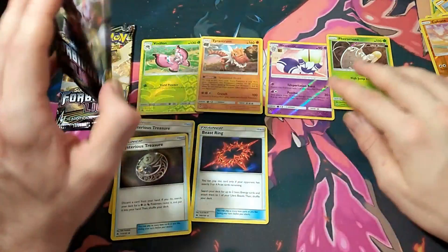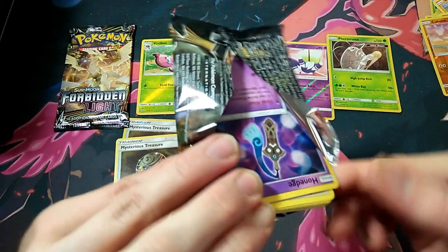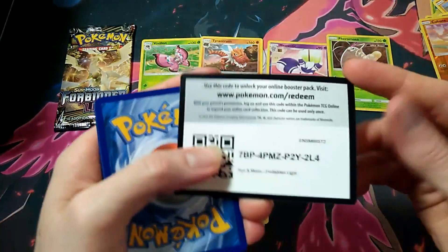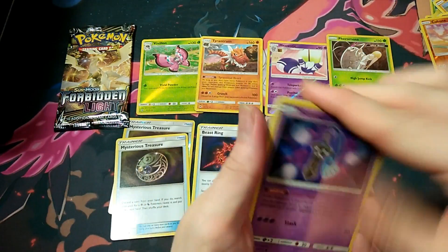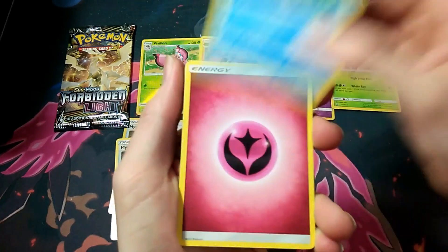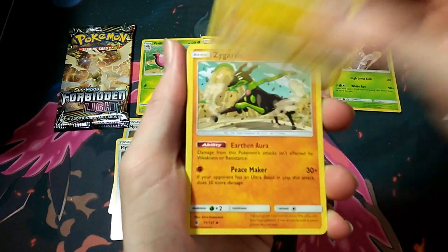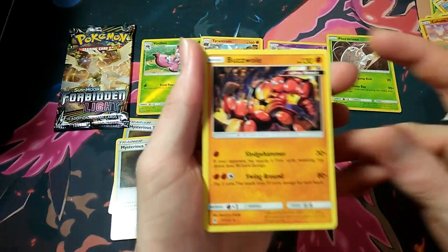Last pack — surely we can get some magic. Pack 7: we've got Honedge, Bunnelby, Espurr, Croagunk, Froakie, Fairy Energy, Ariados, Sliggoo, Zygarde, Rockruff, and a Buzzwole.